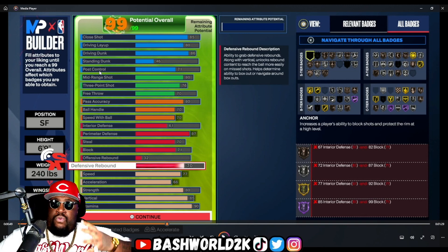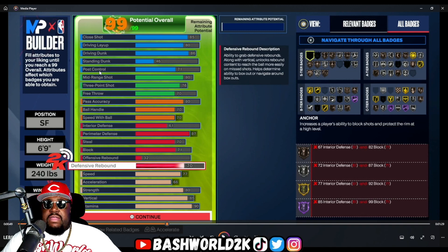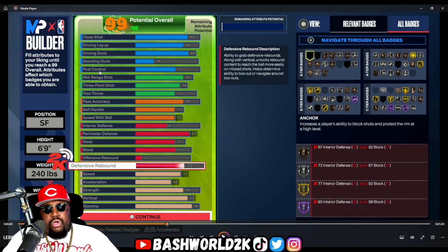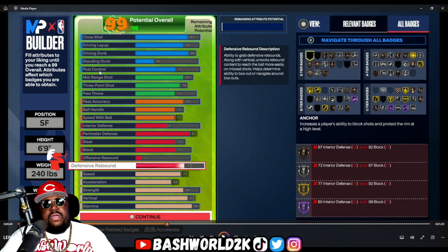You're giving up a lot if you want purple badges. If you want a bunch of purples, I'm telling you that right now. So you're gonna have a lot of builds with silver, bronze, or gold badges. If you're trying to pile everything into one attribute area, you're done. With this LeBron build I tried to give it my best.